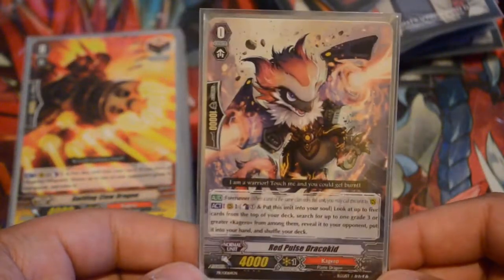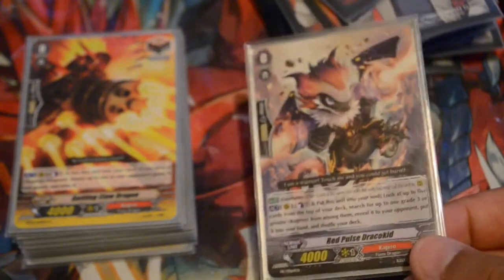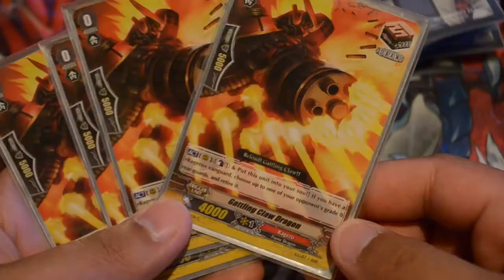One Red Pulse Draco Kid because sometimes you'll get your grade threes and he's handy as deck fodder as well — he's another generation break unit. Triggers aren't sorted out properly, but we have four draw triggers because Gatling Claw is good — get rid of those gear chronicle starters and anything with Gear Chronicle. And we have eight flame dragon crit triggers — four of each — and our flame dragon heal triggers.